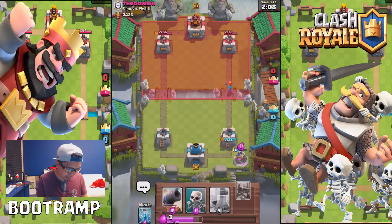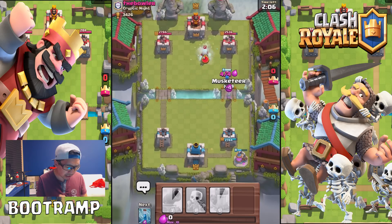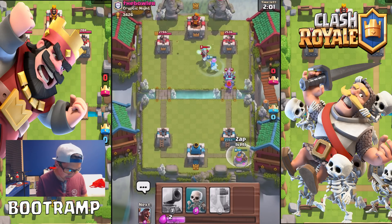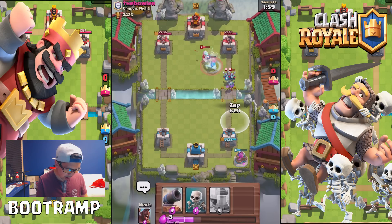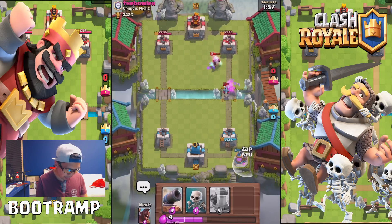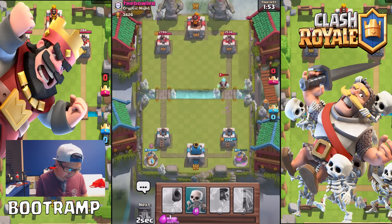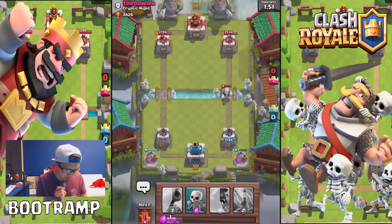Valkyrie is taking out the princess. Dropping a musketeer behind the Valkyrie — come on! It shouldn't be a problem to take out that minion. So let's grab another elixir collector and hope for more elixir.